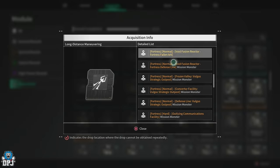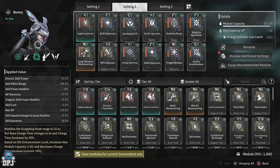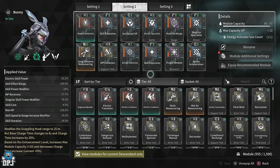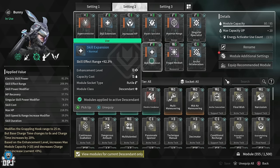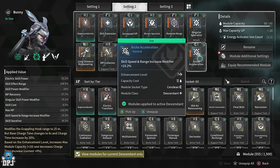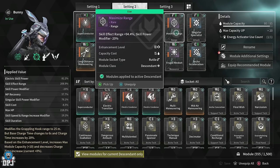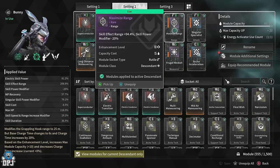Getting into the build and the modules: the first mods we aimed for were those that affected range. First, we have Skill Expansion, which increases skill effect range by 92.3%. We then have Arch Acceleration, which increases skill speed — great for Bunny — and also increases range by 19.2%. We then use the Maximum Range module, which increases skill effect range by plus 94.4% but reduces skill power by 20%. That's okay because we make up for it elsewhere.